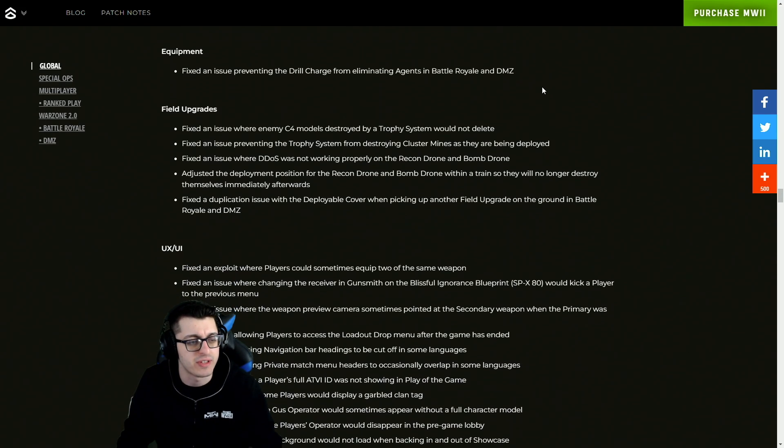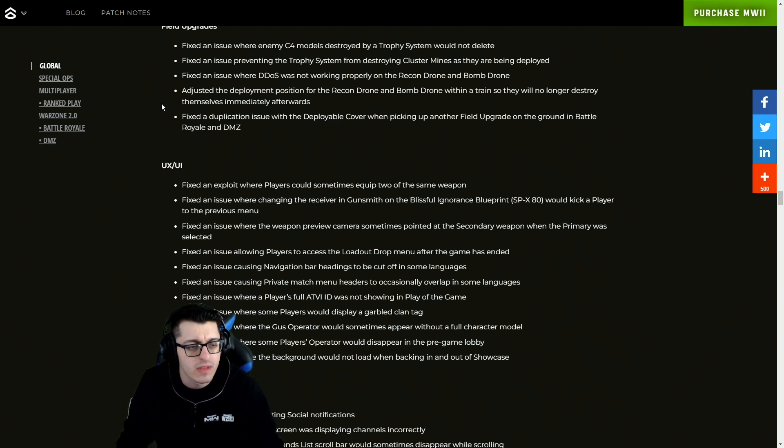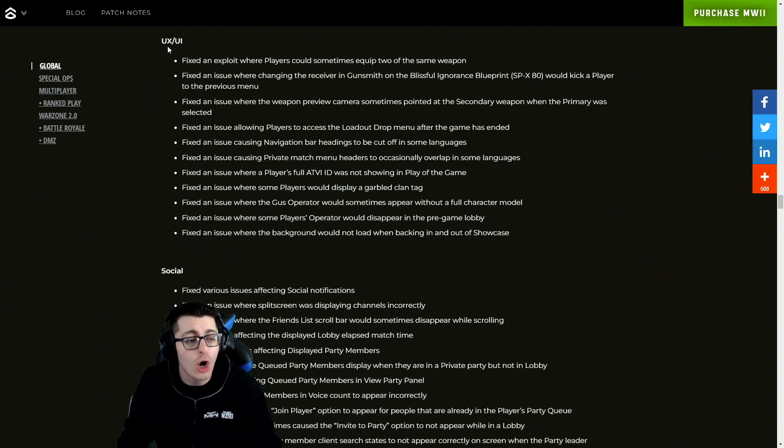There were also a bunch of killstreak fixes — sentry guns had the player view being broken, killstreak command actions from the VTOL and Chopper Gunner are now disabled on players in last stand, care packages and Overwatch Helo fixes, a fix regarding the cruise missile, and an issue preventing drill charge from eliminating agents in Battle Royale and DMZ. Field upgrade fixes include issues with C4 models, trophy systems, DDOS, and some other issues there with recon drones and bomb drones.